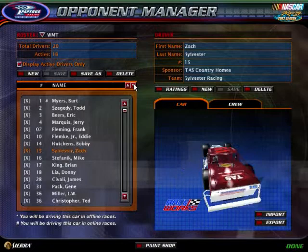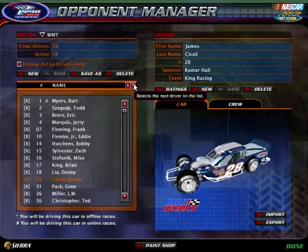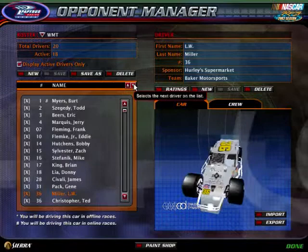It's only a ten-race season and they're all going to be short tracks. Some of them I can think of: Eldora, Bristol, Colorado, and Martinsville.